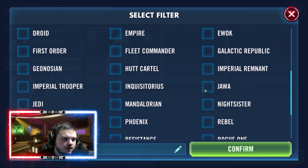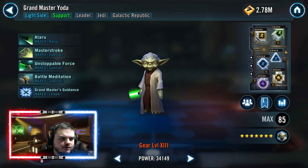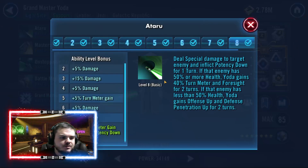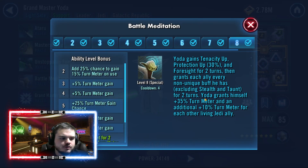For other Jedi beyond Galactic Legends, Grand Master Yoda is a fantastic candidate for a fast character. His basic ability gives him 40% turn meter and Foresight if the enemy has 50% more health. He also gives turn meter from another ability — plus 10% turn meter for each other living Jedi ally. It's a really nice package.